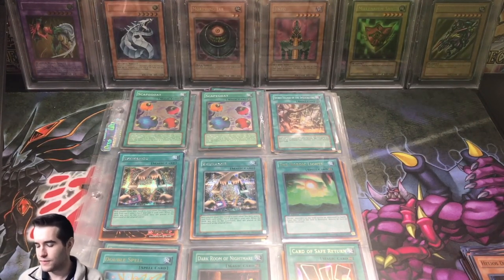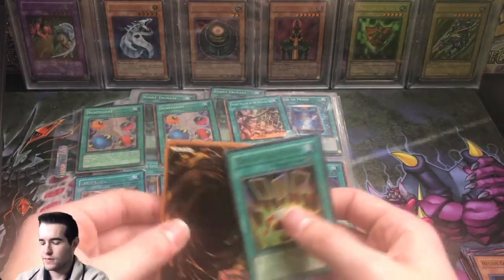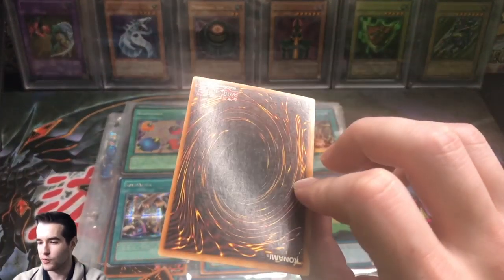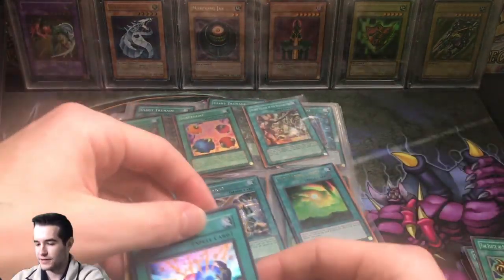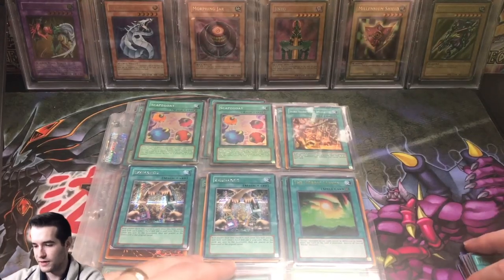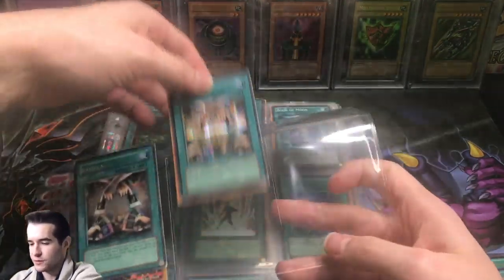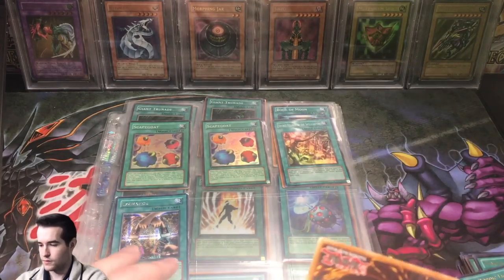This is a pretty nice looking page right here — you can't see the bottom but the bottom has actually got the best part. Let's pull these out. We've got a Card of Safe Return and a Flute of Summoning Dragon — Card of Safe Return with a little crease in it. Uh oh, don't hit the Morphing Jar right there. Got a first edition Dark Room of Nightmare, moderately played. Another Flute of Summoning Dragon. And here's a really nice card — a Double Spell from Magician's Force, first edition. You don't see a lot of ultra rares from Magician's Force floating around these days, so it's pretty nice.